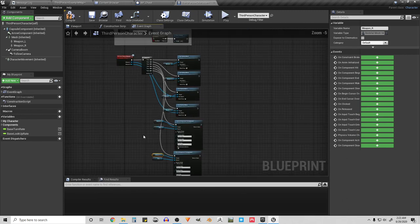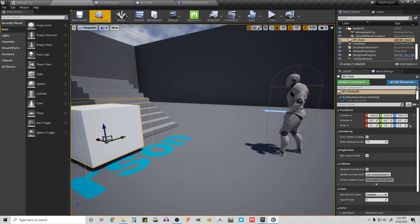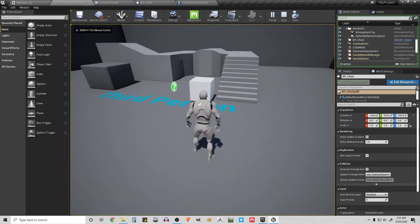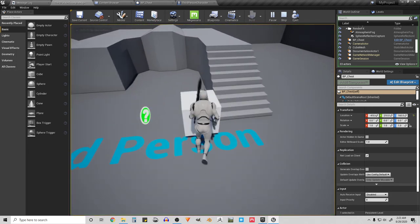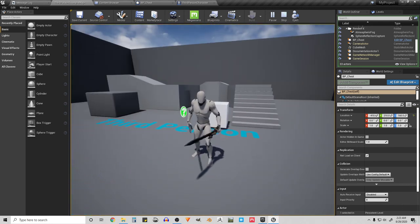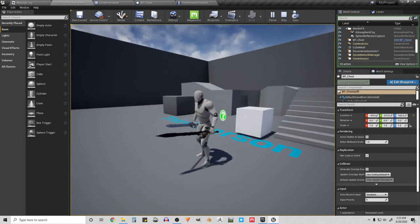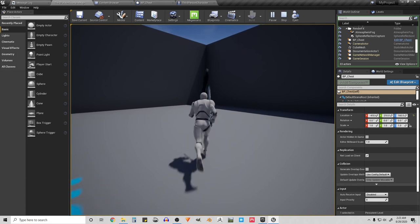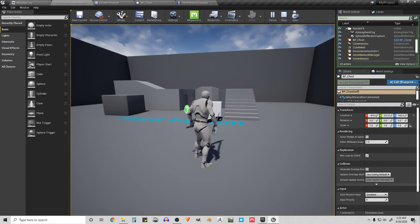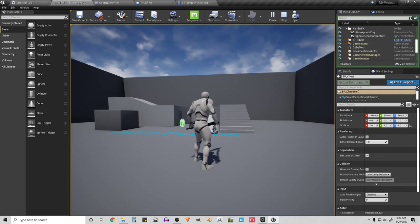I'll compile and save. Now if we play, you'll see that when I walk up to the chest and collide with it, there are my weapons equipped. I hope this was helpful — feel free to leave any comments if you're interested in any other tutorials based on the game progress I've been uploading. Thanks!